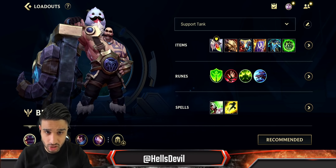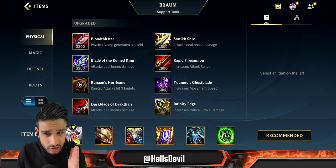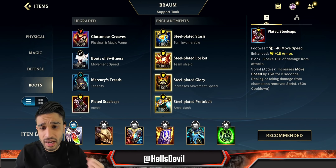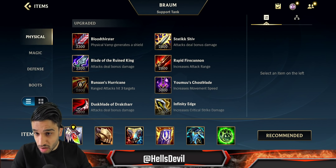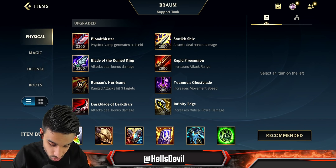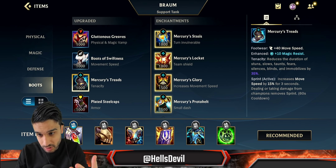He has much more to his kit, especially that passive of his which is so incredibly strong — the insane stunning he has. I'll show you during the video how to utilize this passive and how to destroy the enemy with it. In the beginning of the video I'm going to explain how to build Braum — there are timestamps in the description to skip to the gameplay. With Braum, I tried not going boots first but Redemption first just felt way too strong.